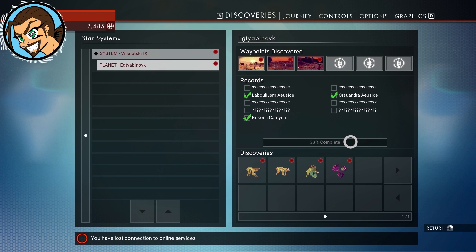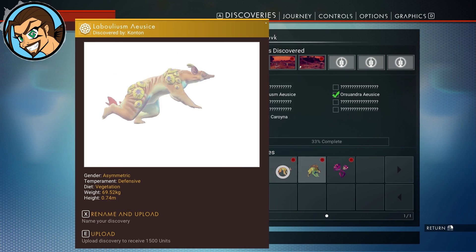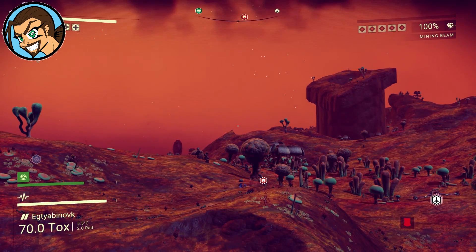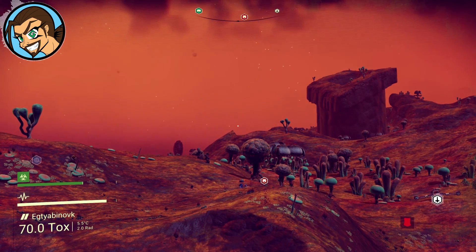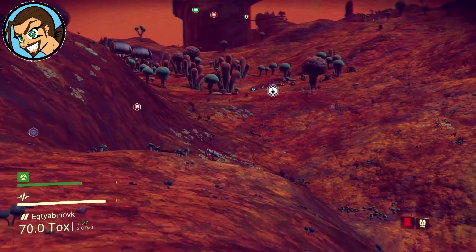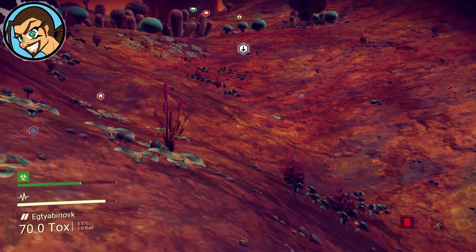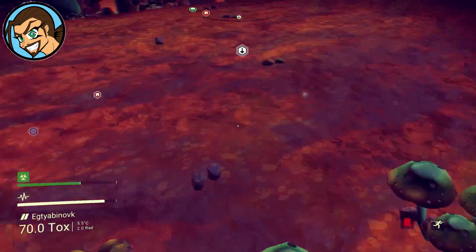No Man's Sky episode 3 starting. Hello everyone and welcome back to No Man's Sky. This time we're on a model list still, we have explored a lot, our inventory is full. I say we go check out the shelter that's nearby, see if we can try to offload anything with traders. If not, we're gonna blast off into space and search out there for some good old trading.